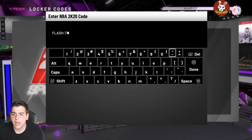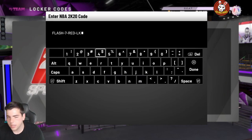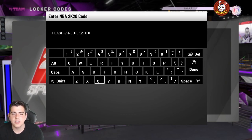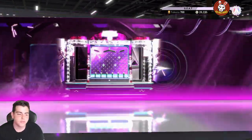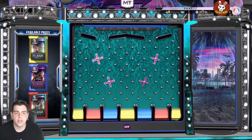Here we go — the locker code is FLASH-7-RED-LK2TC. That is the limited time locker code: FLASH-7-RED-LK2TC. Type this in now — hopefully we get some fire out of this.